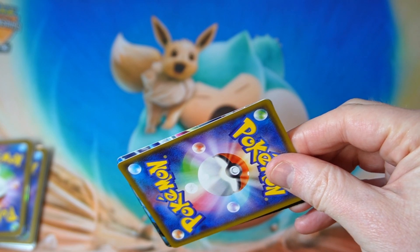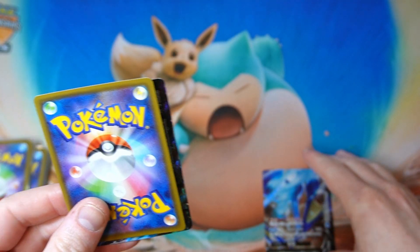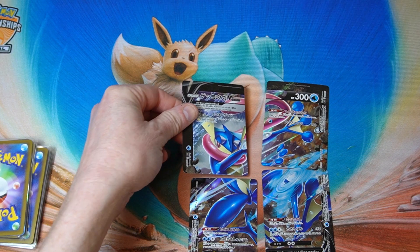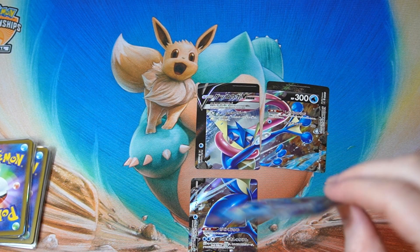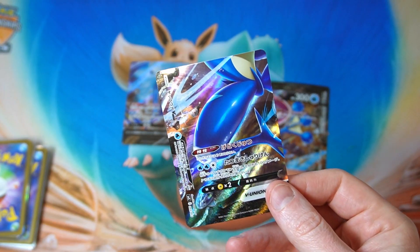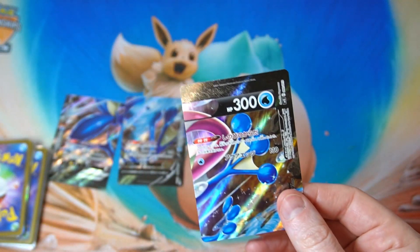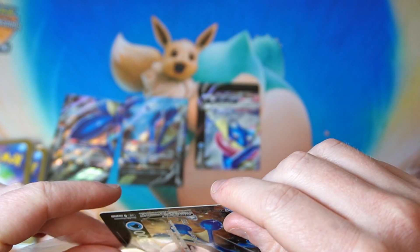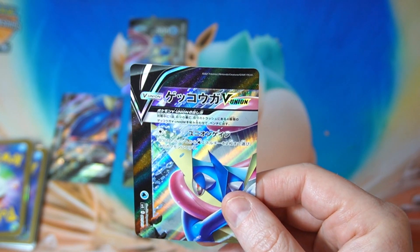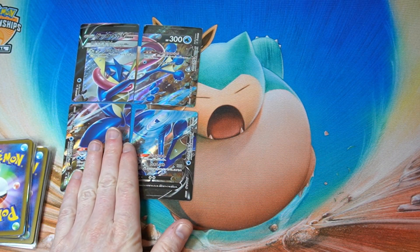First one. All right, let's get sleeves ready. I can guess what this is — I'm assuming we have all of the pieces of the Greninja V Union. Yes, we do. They gave us all the pieces. That's generous of them. Greninja is an all right one to get. The Mewtwo is really expensive — you can sell a Mewtwo V Union for more than 3,000 yen. Greninja is always popular, so it's still a good one to get and seems decent. There's our big Greninja right there.